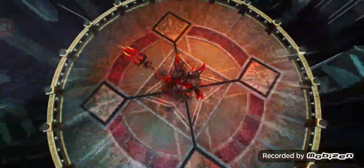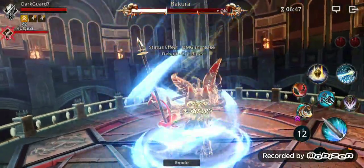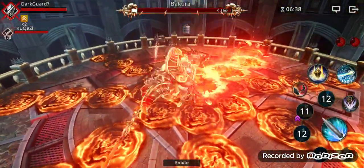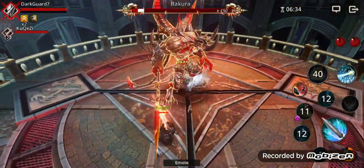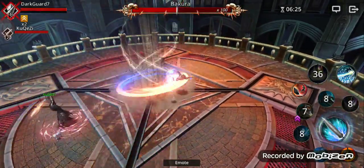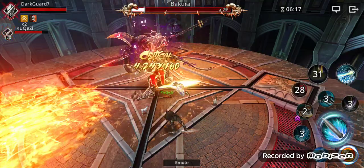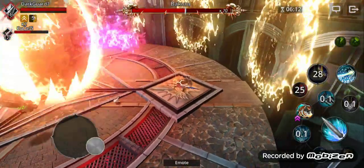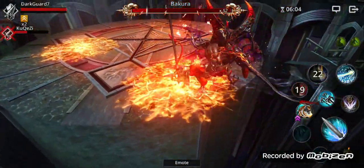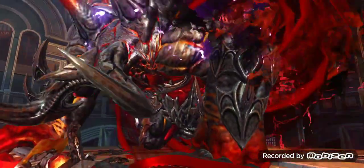Actually, it's not the Guardian — I thought it was the Guardian, but it's not. Guardian has this OP lightning skill that does massive damage, and the shield is very nice to buff your teammates. The most important skill Guardian has is the healing. So you can save teammates even in two players. I will still be able to do this — hopefully I don't make a mistake.